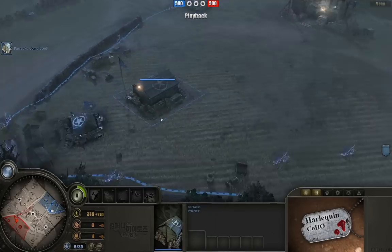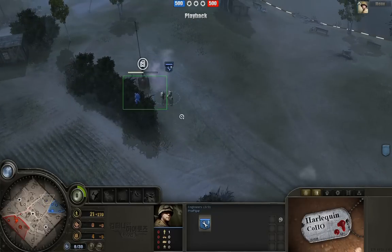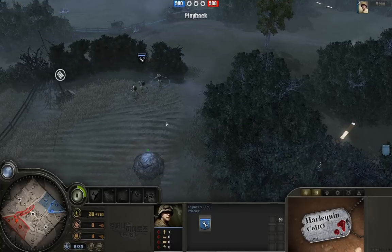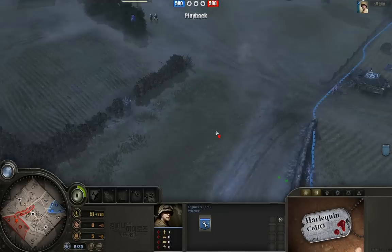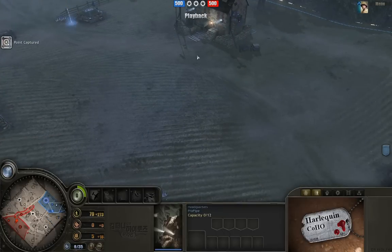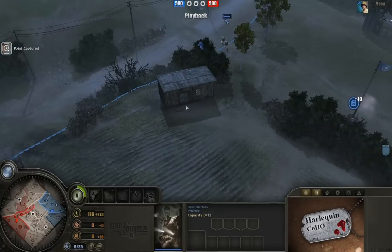Getting back to ProPipe — both of these players are top 1% players on the ladder. In fact, at the time this game was recorded, ProPipe was maybe rank 1 or 2 for the Allied players. So we're going to get a good look at exactly what top play looks like at this stage of the open beta for Company of Heroes Online. If you guys haven't played it yet, go to www.companyofheroesonline.com. It's free to play, open beta — go check it out.